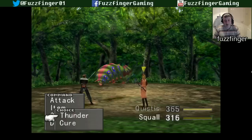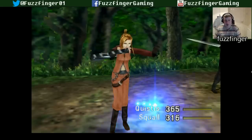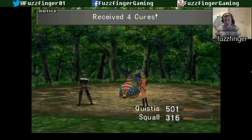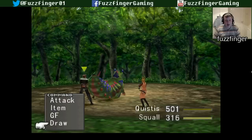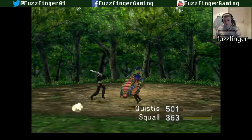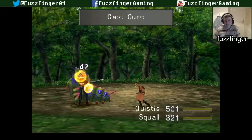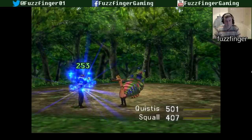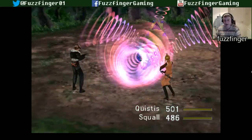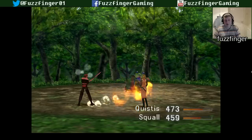Quistis can attack then. I don't know if Thunder's going to do a whole lot — actually, we'll cure instead, since we're going into the fire cavern now. Squall is not quite maxed out yet on cures, so we'll carry on drawing those. He can draw as well. There we go — we'll gun blade this thing. Best cure him again because he's taking a bit of damage. If we can save our potions or our cure magics, then that would be good. There's a new ability — it looks like a Berserk mode. Is it dead? Yeah.